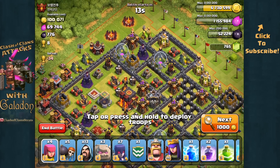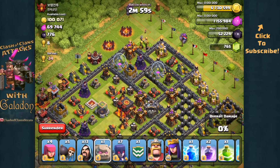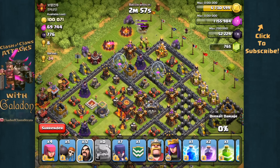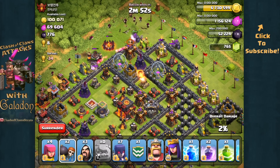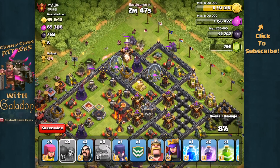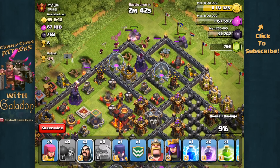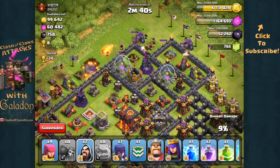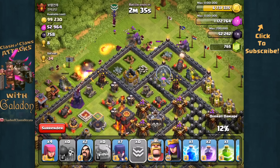We've got a jump spell and wall breakers — don't necessarily need them if we went after the single wall on the top left, but we're coming from the very top of the screen instead. The Golems trigger a skeleton trap, but it won't matter — they'll go after the Golem and the Wizards will take them out right away. The wall breakers don't quite get the enclosure open, but we've got plenty of time to take it slowly, wait for the units to get that corner wall out of the way. We drop the Clan Castle to help out.